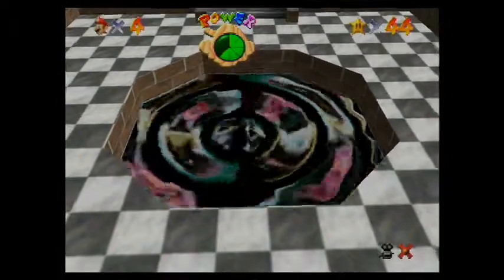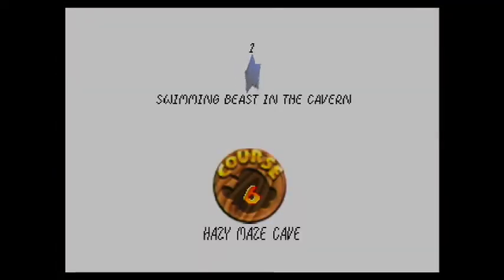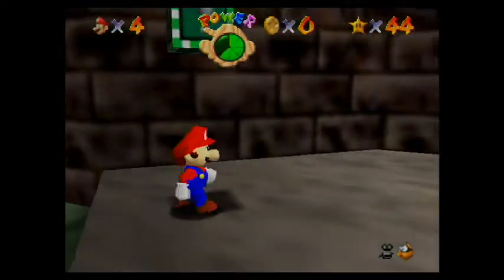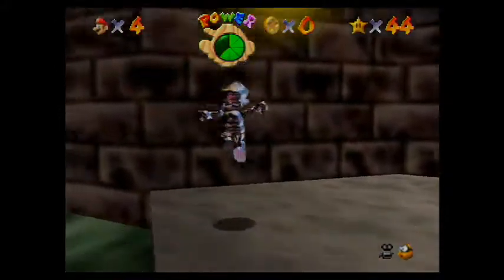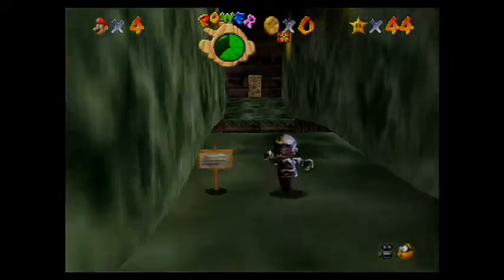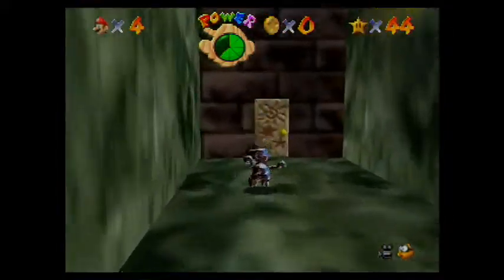Starting with mission six. Let's start here with Swimming Beast in the Cavern. As you can see, we get the metal cap here at the beginning, so if you want that you can get it. For some reason I don't know why you might want it — I'm just using it right now for no reason.